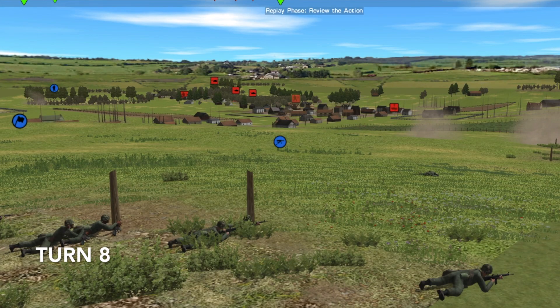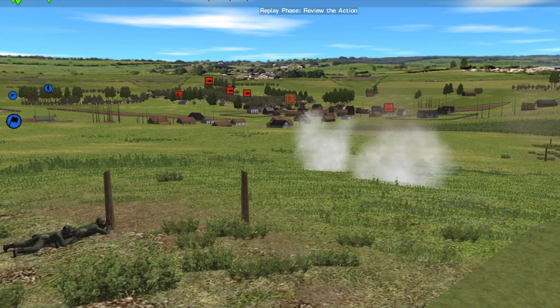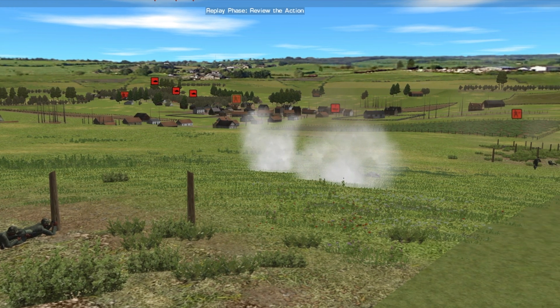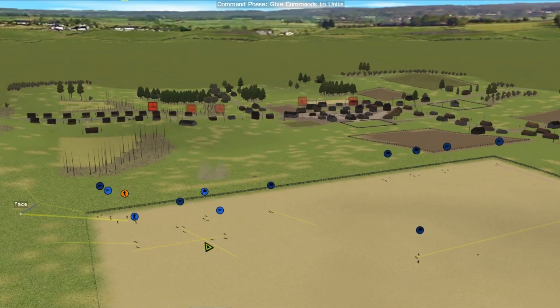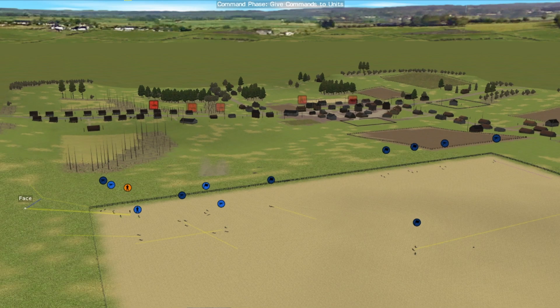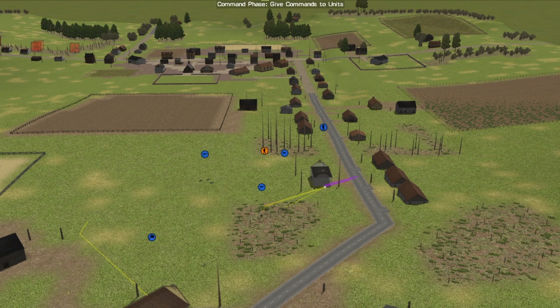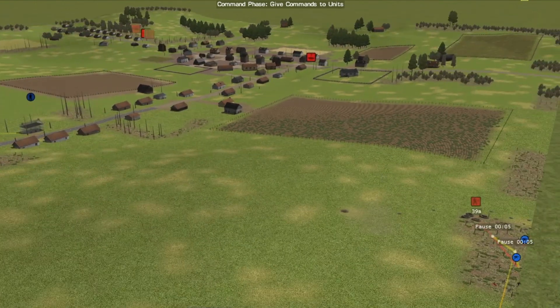On turn eight, the platoon headquarters throws a couple of smoke grenades, and then another light machine gun team crosses the open ground this time without casualties. Orders for turn nine: on the left I will be sending troops past the wheat field — they are going to get pulverized but it has to be done to keep those tanks from moving. In the middle I will be throwing smoke on the road so my infantry can cross, and on the right I'm going to try to get into grenade range of those sandbags.